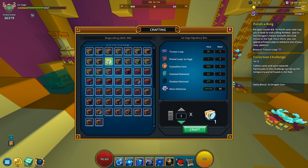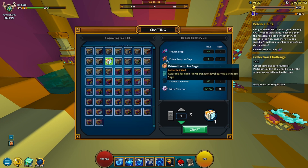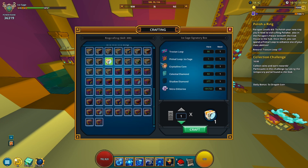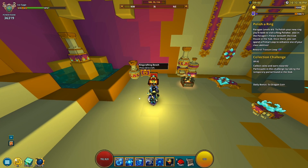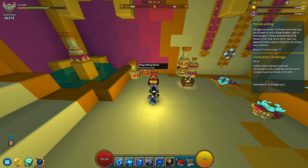Each time you hit a prime number level you'll get one of these, and keep in mind this is for your current class. So let's say you hit level five on Ice Sage — you would get one Primal Loop for Ice Sage. Since I am level two and two is a prime number, as you can see I did get a Primal Loop for my Ice Sage.